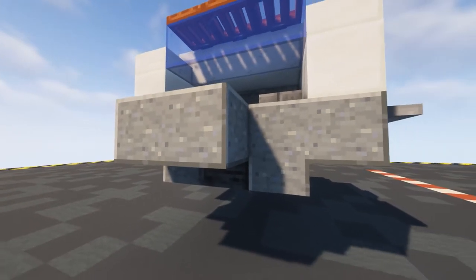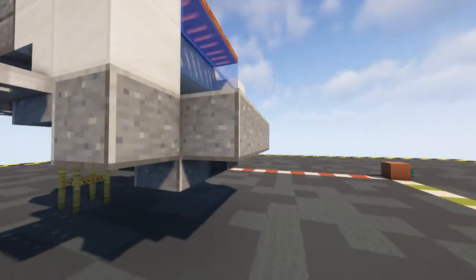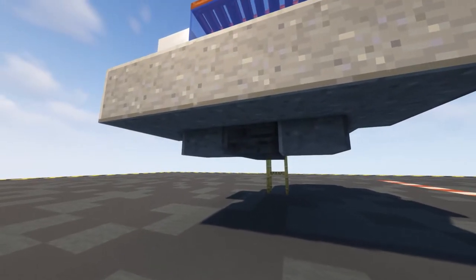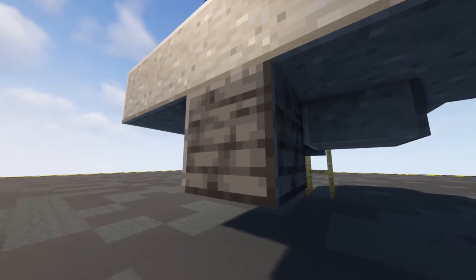To continue our cockpit we want to use our polished andesite - put in three growing across there and then one on either side so we end up with a five. Underneath we want to use some of our polished deep slate blocks, so put in one like this.